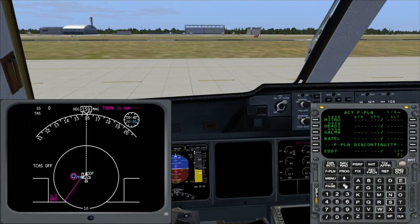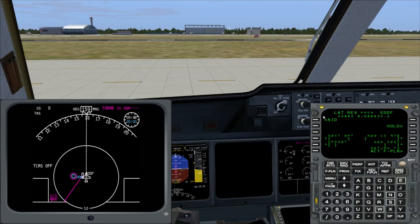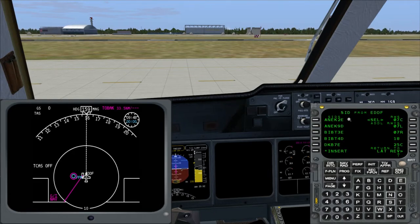Basically that's your route in there — just without SIDs and STARs. You would continue with your normal start flow and then request clearance, which you will then get. You'll be assigned a SID prior to starting. So you go back to the top, select EDDF as the departure airport, and click on SID. The MCDU will filter — so if you activate a SID on the left side, you'll see only the corresponding runways on the right side, and vice versa. It's quite a nice feature.